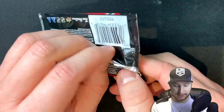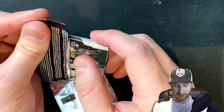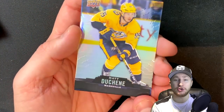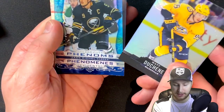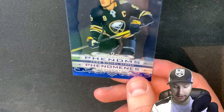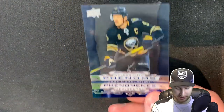All right, pack number one. We get Tyler Sagan — the simulation machine — as the first card on the back. Then we get Matt Duchesne. That's a nice looking card. And we get a Jack Eichel Phenoms — you can see right through it. That is a sweet card.